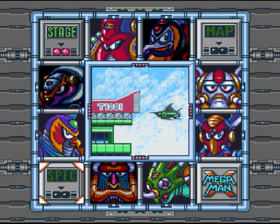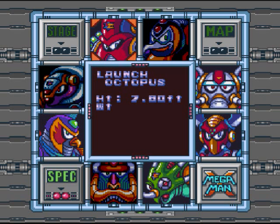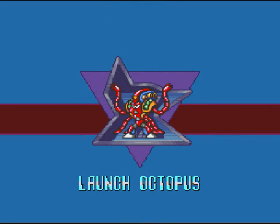Hey everybody, the bonga's back. Let's play Mega Man X Part 3. Let's check out Launch Octopus stats: height 7'8", weight 340 pounds, holding torpedoes and e-drain.